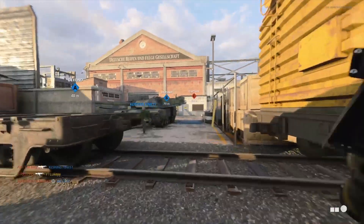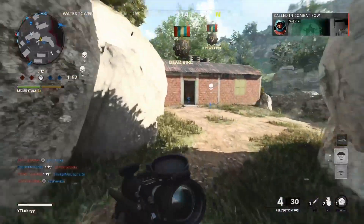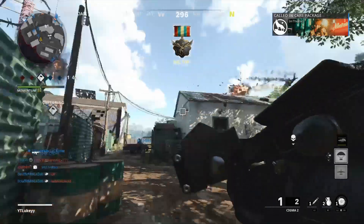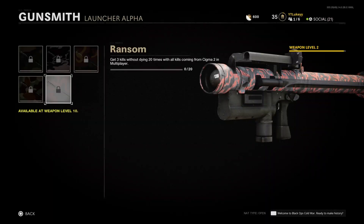The next challenge is to destroy enemies' score streaks or vehicles. This is probably the easiest challenge because you can destroy whatever you want — UAVs, care packages, or even the jet skis on Armada in the Combined Arms playlist. This one will come really, really easily.